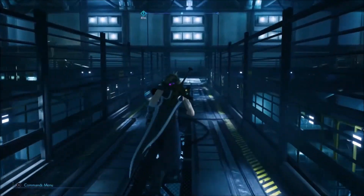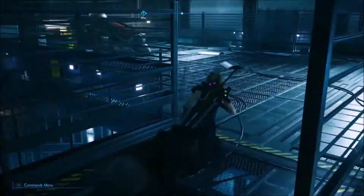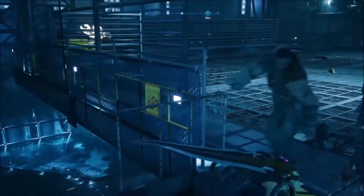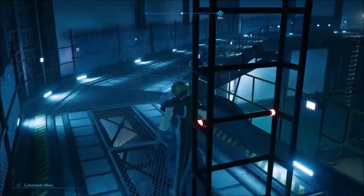There's going to be a mini-boss here with two of those machine things that walk around and shoot guns at you. Just hit them with lightning damage and you should be good. There's also a turret — I would take control of Barret and kill the turret as well, it's more annoying than anything.